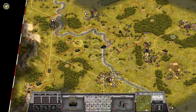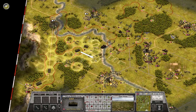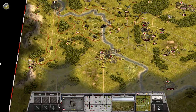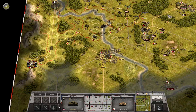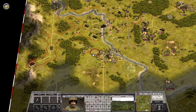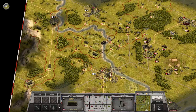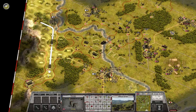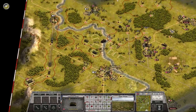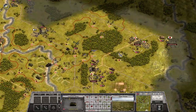The Chindits can survive for three turns without supplies, so they'll be okay. Let's move this one over here and finish off that one. More mines. Artillery coming. Chindits coming. That was the side.